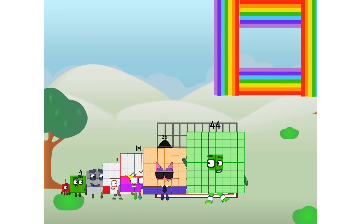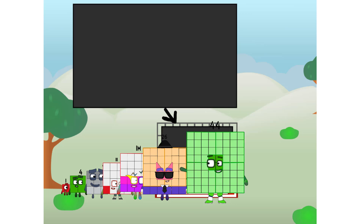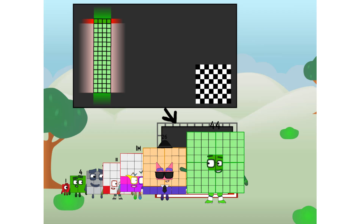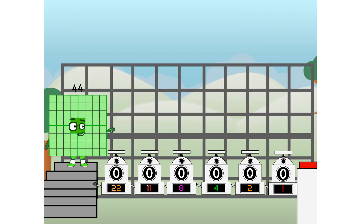Ah, there you are. This way. I've got so much to show you. I am forty-four, and I can be a strong square, a chess board, a super rectangle, eight octoblocks, or even a super cube. But today, I want to show you a little trick I call binary boosters.